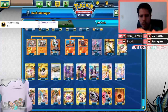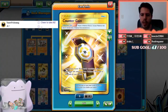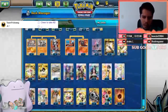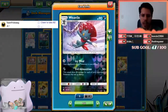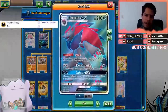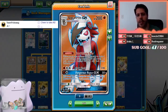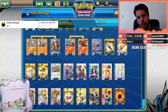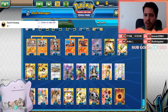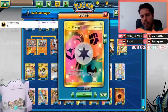We have four Ultra Ball, triple Choice Band, the single Counter Gain — where if we have more prized cards than our opponent, attacks cost one Colorless less, so you can Dangerous Rogue for one energy. We also have the single Pokémon Stretcher, single Field Blower, single Multi Switch, and Surprise of Dangerous Rogue as well.